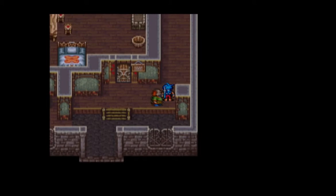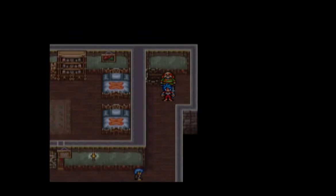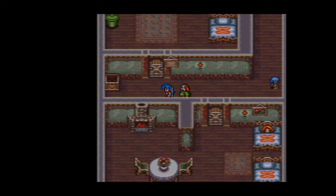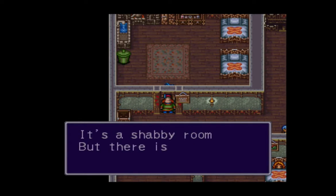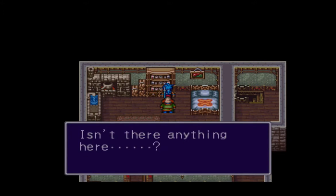But before we head there, we actually want to stop in this apartment building. This is actually where Ryu and Bo's room is located. There's a couple of things we can raid from the shelves and the cupboards. As Bo points out, this is our room. We can rest here if we need to, but we don't need to — we haven't even fought anything yet. At least not as adults.